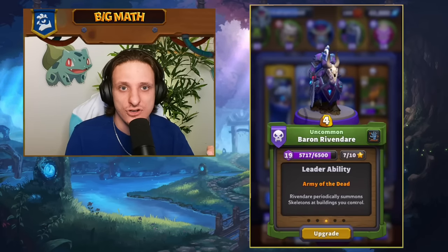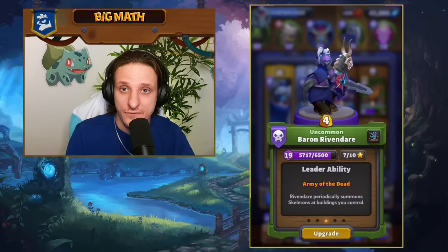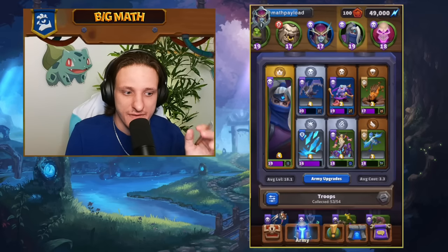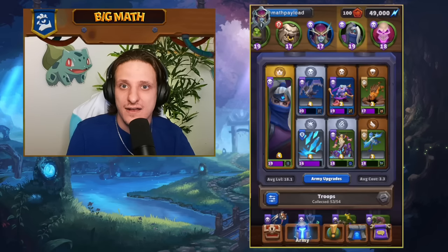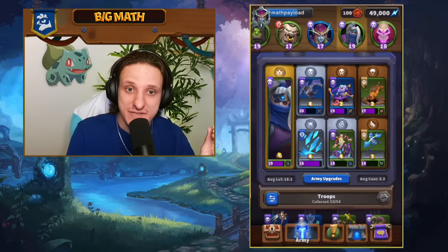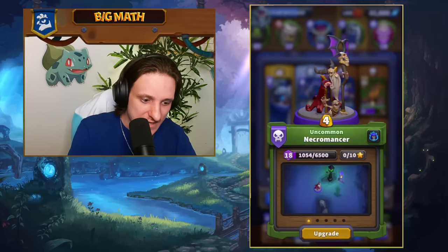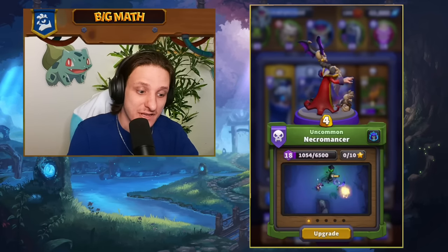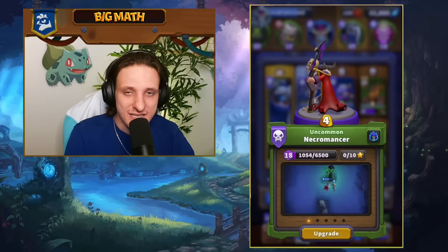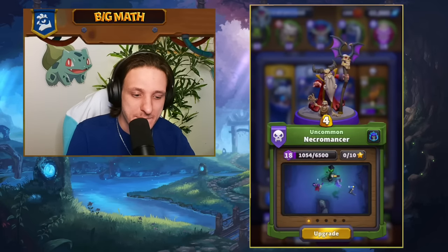The Ghoul is a two-cost tank with a great ability — when it kills an enemy, it feeds on the body and heals back health, meaning it can stay alive for a very long time, especially in defense. Baron Rivendare's skeleton synergy is really good with the Ghoul: while the Ghoul tanks, skeletons stack on that push from both Rivendare's passive and from the Necromancer, who spawns the most skeletons.